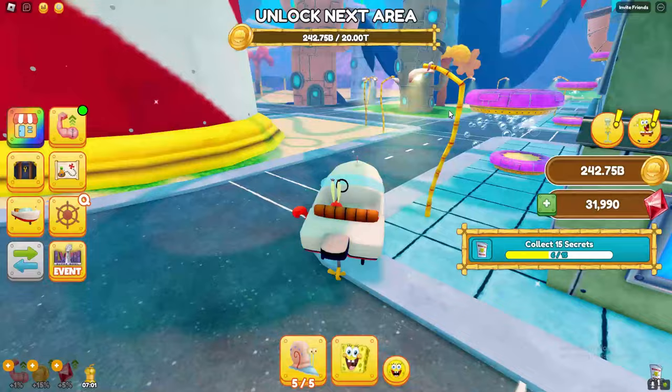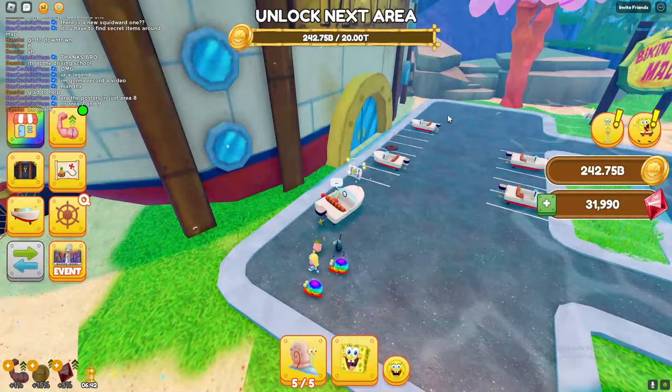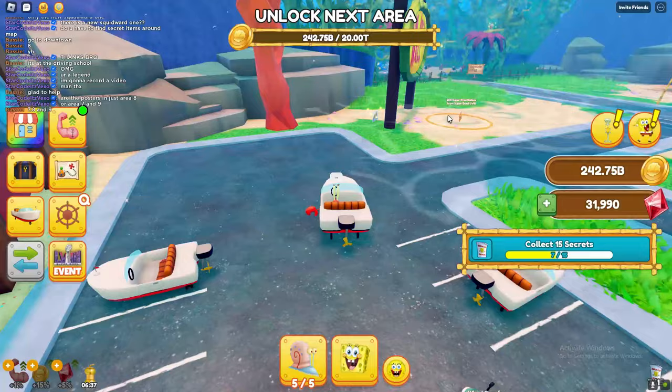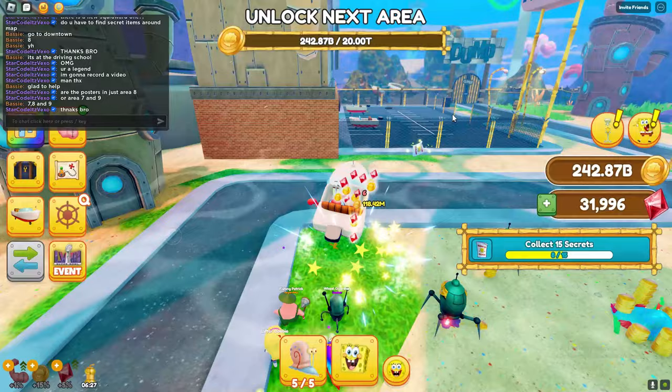The sixth one is going to be on the car park - the boat park I should say. Then you want to head all the way to the Bikini Bottom mall. Outside of the mall you'll find another poster, and behind the mall sign you'll find another one - so that's 8 out of 15.